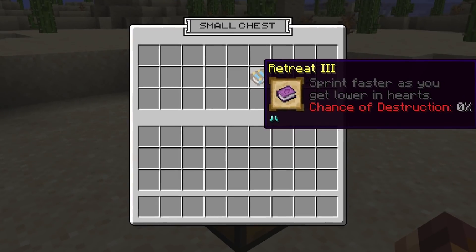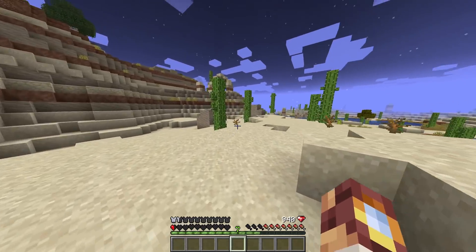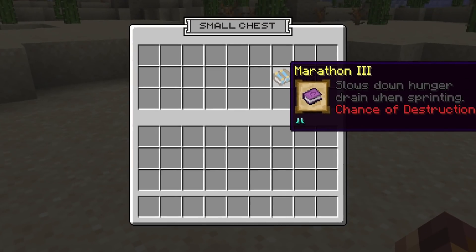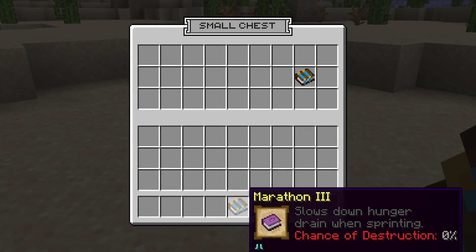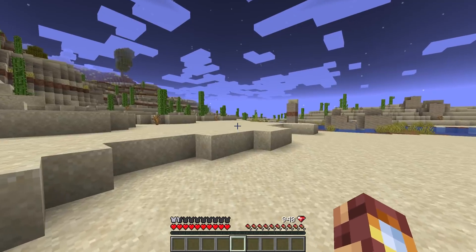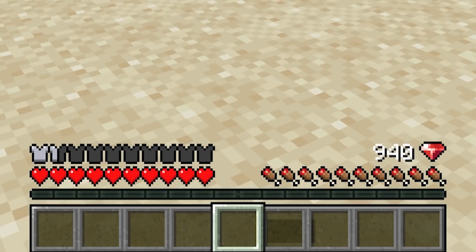How about Retreat Three — sprint faster as you get lower in hearts. This could actually come in handy. Come on guys, we could totally work this out. I could make my great escape. It's always the cactus. Next up, Marathon Three, which slows down hunger drain while sprinting. How about that? I think that's working.